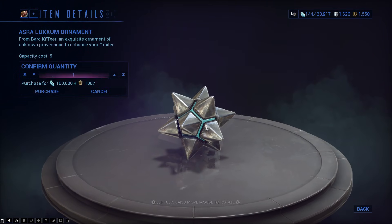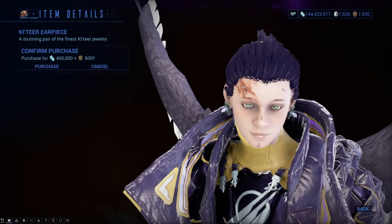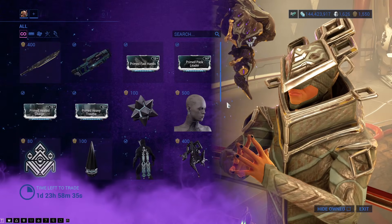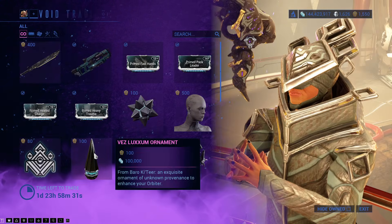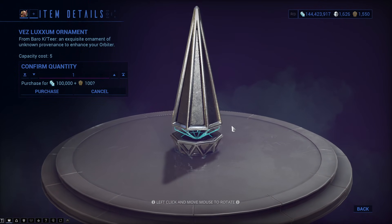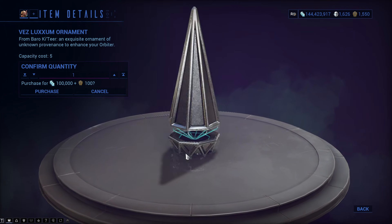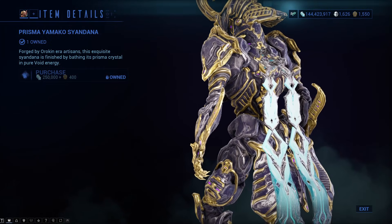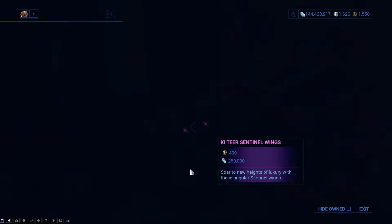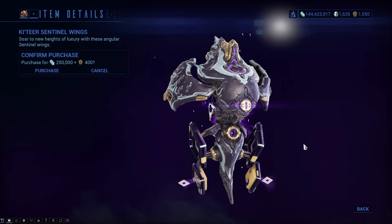There is the Azra Luxem Ornament, a Landing Craft Decoration. The Katia Earpiece — that is both of them, unlike the solo one which is obviously just one ear. The Katia Tribute Glyph, Vez Luxem Ornament. The Prisma Yamako Sandana, and Katia Sentinel Wings — that would be on the bottom of the Sentinel.